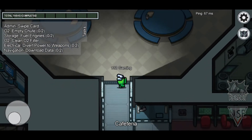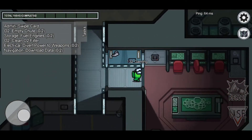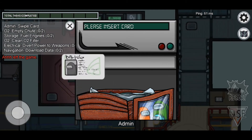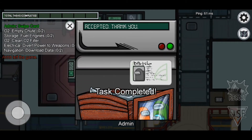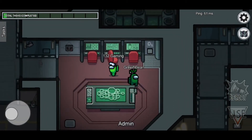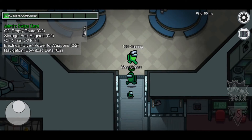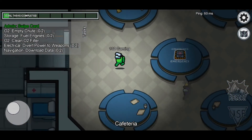What tasks do I have? Admin swipe card. This is the admin room right here, I have to go over and swipe the card. The tasks aren't that important, you just have to get them done — if you finish all the tasks, the killer will lose.